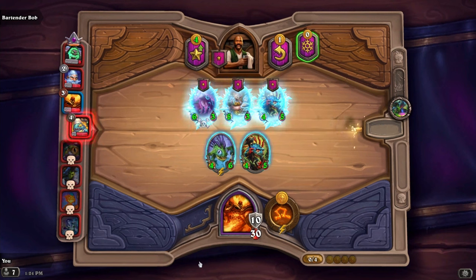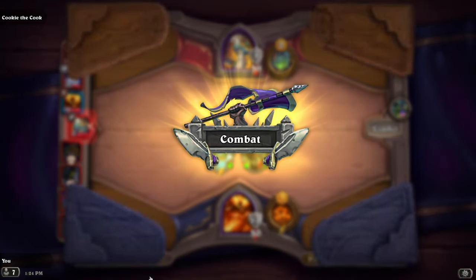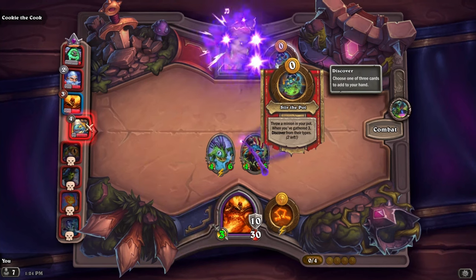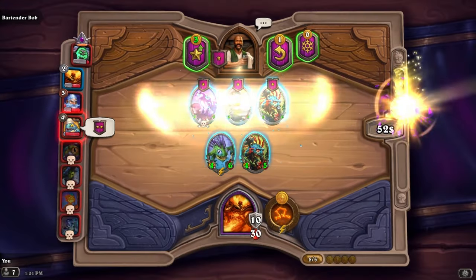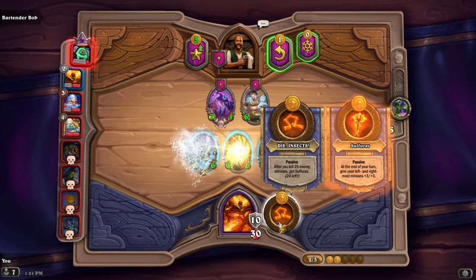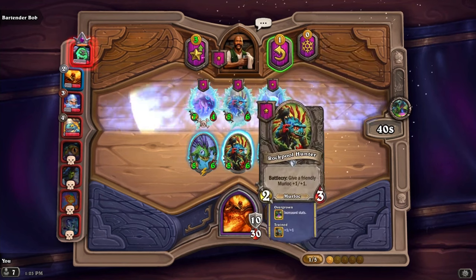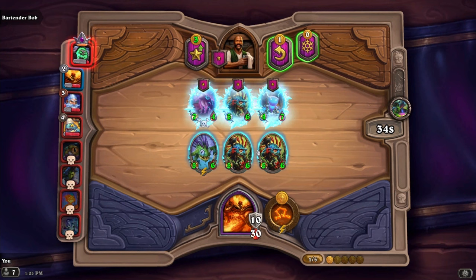I'm not a huge fan of Murlocs in real life, but in Hearthstone it's okay. Oh, we're fighting someone who didn't do anything? It's very strange. We'll grab this one and give this to this guy. We can refresh and get another one. Same thing as TFT - if you grab a third, it'll make like a rank-up of the champion, so we want to do that.